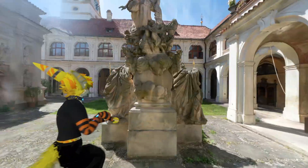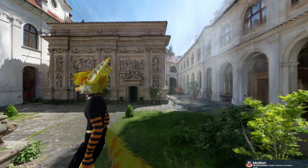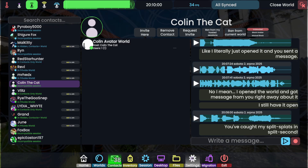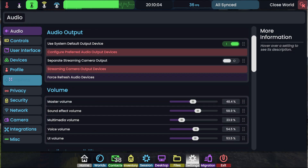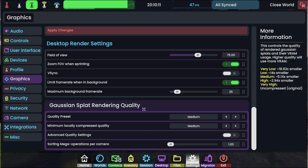We'll see if there are any bugs, but it seems to work. I was kind of expecting something to be wrong. One thing I'm gonna test — you can see when I'm moving around it takes a bit for the Gaussian splat sorting. Let's go to graphics, sorting mega operations — I'm gonna lower this way down. You can see the FPS actually goes up because sorting is a large part of the GPU load.